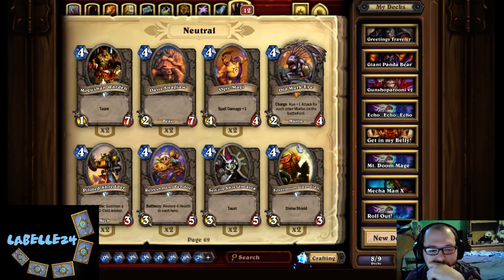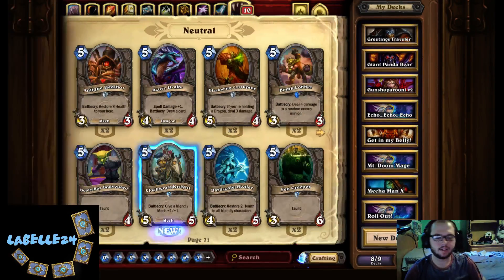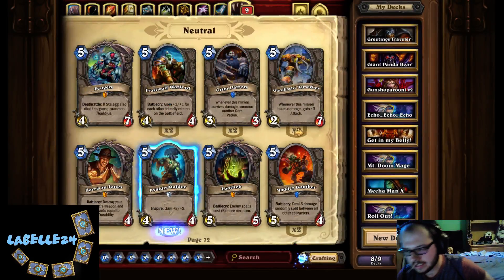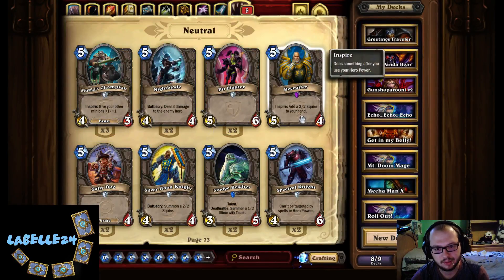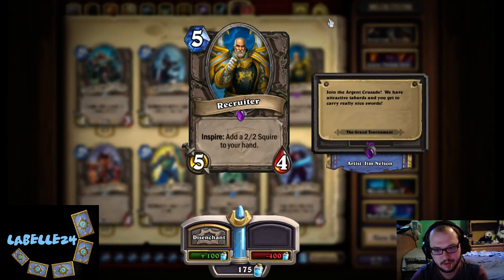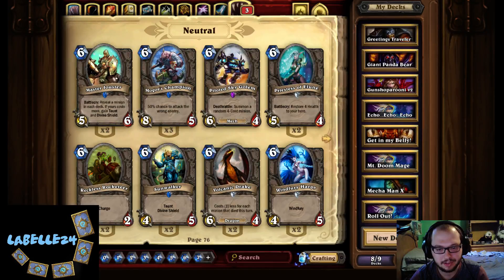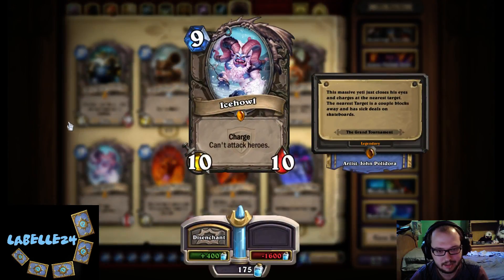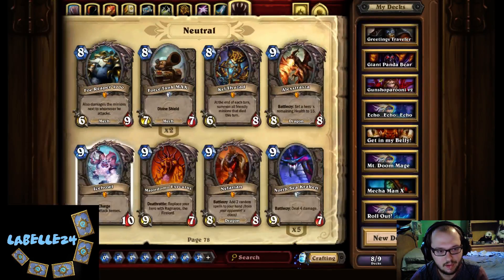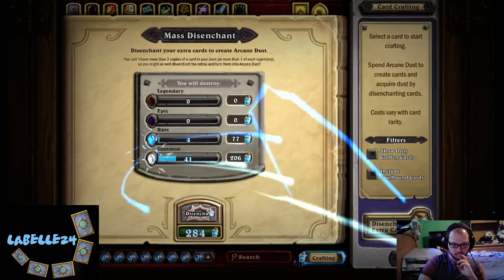Refreshment Vendor. Tournament medley. We got the double Twilight Guardian though. Clockwork Knight. Recruiter — I think Recruiter's not bad, I don't know what the Squire costs. We got some Mogor's Champions, we got the Captured Jormungar. We got this guy — what was it? Oh yeah, it was Rogue. So yep, I think we can push the button.